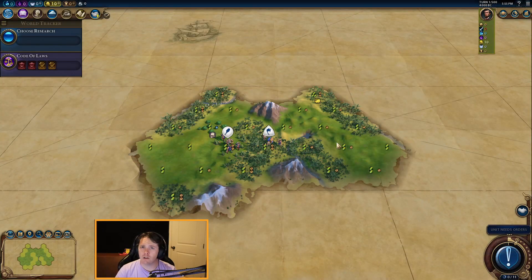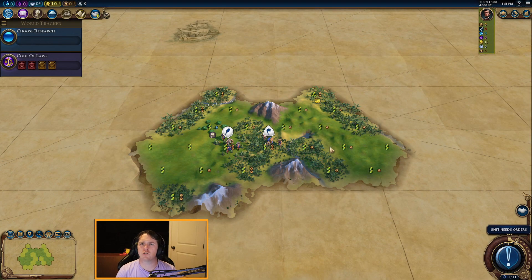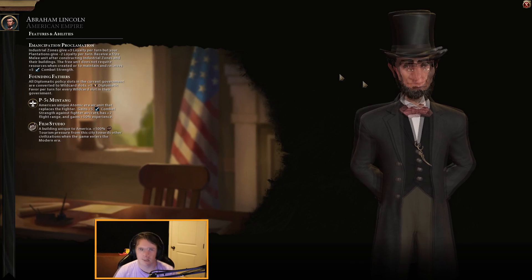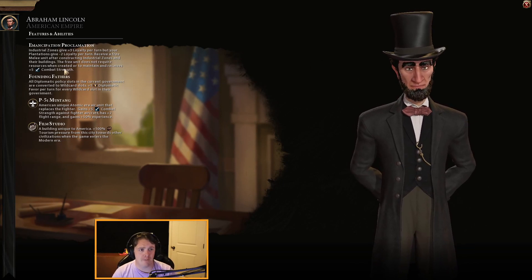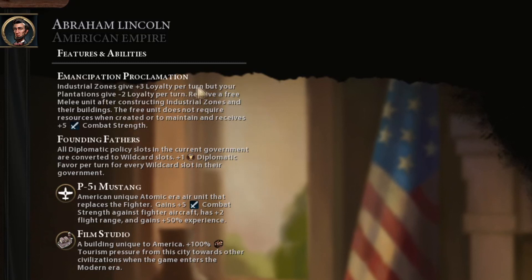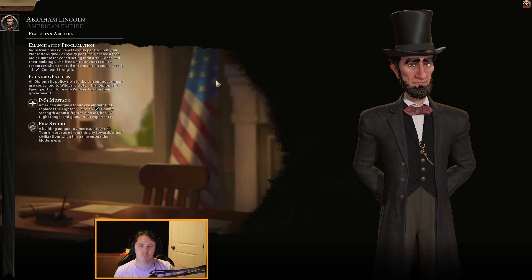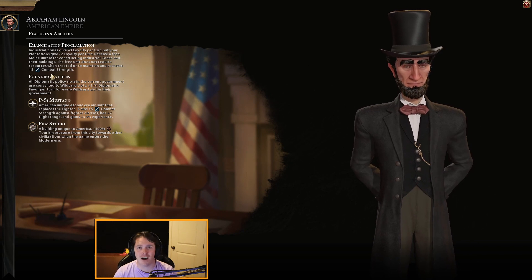Now it's time for Abe Lincoln. Hello YouTube, Bradley here. Today there's no Twitch — it's just you and I and a game of Civilization. We're going to play with Abraham Lincoln from the new DLC Leaders Pass. Abraham Lincoln has a goofy hat and some very fun abilities: industrial zones give plus three loyalty per turn and plantations give minus two loyalty. We also receive a free melee unit after constructing industrial zones and their buildings. The free unit does not require resources when created or to maintain and has extra five combat strength.